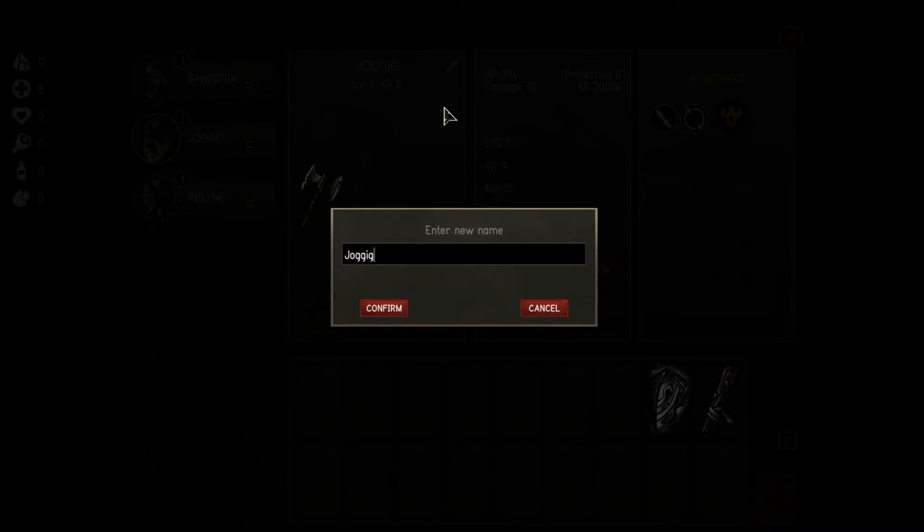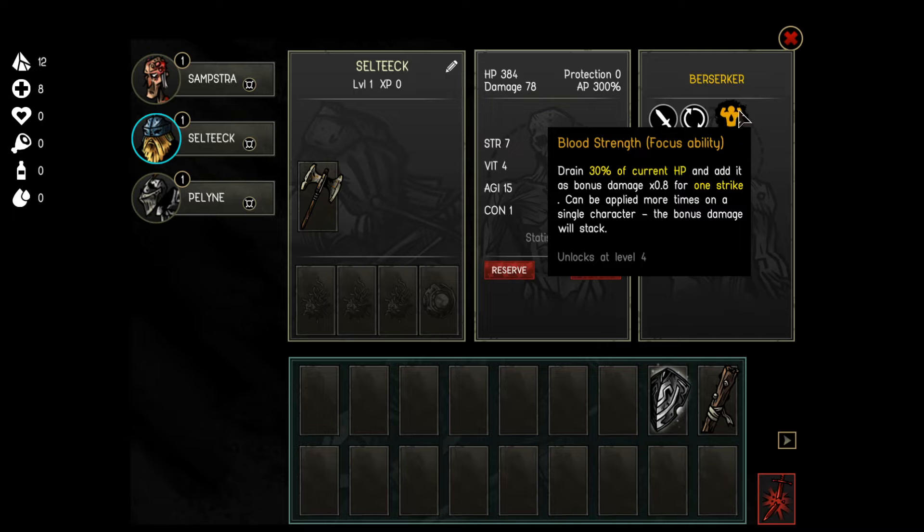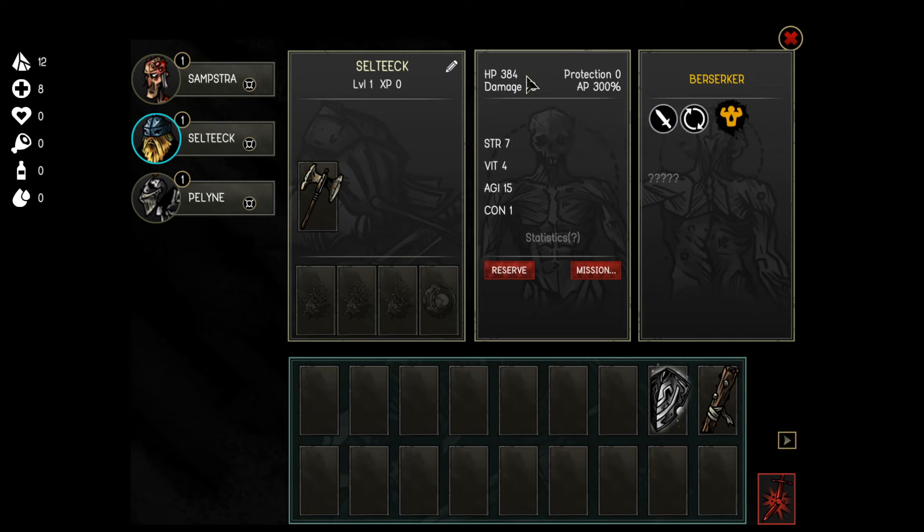Next up we have Salty. He doesn't really have any cool abilities at the beginning, but once you get Blood Strength, that's really, really cool. For the start he has pretty good damage and pretty nice HP, but that's about it.